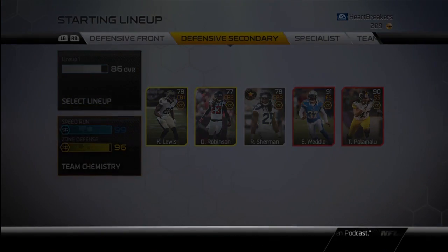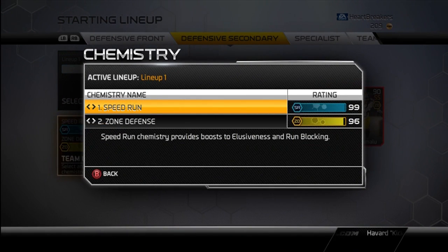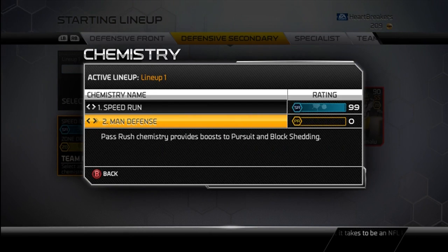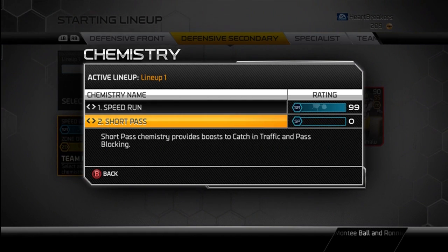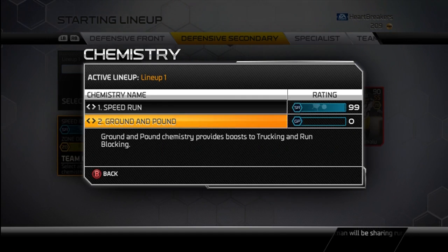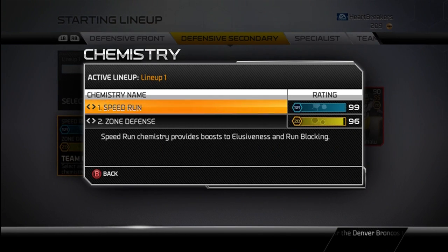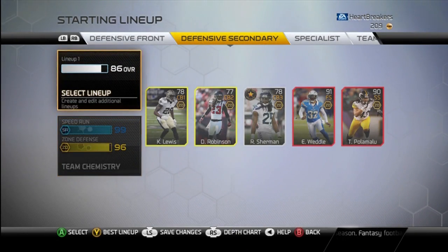If you didn't know with the chemistry: speedrun provides a boost to elusiveness and run block. I have a 99 speedrun, so that means I get something like plus 5 to elusiveness and run block — I'm not sure of the exact percentage. Zone defense gives a boost to zone coverage and play recognition, which is very good. Man gives a boost to man coverage and play rec. Pass rush gives pursuit and block shed. Run stuff gives tackling and block shedding. Short pass gives catch in traffic and pass blocking. Long pass gives route running and pass blocking. Ground and pound is trucking and run blocking. And speedrun, as you know, is elusiveness and run blocking.